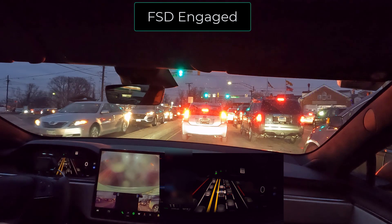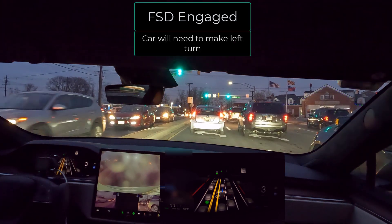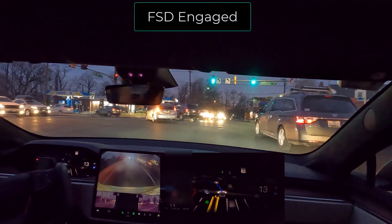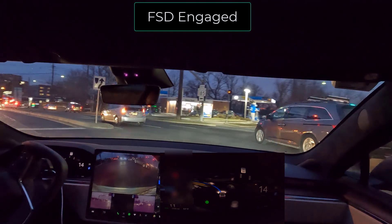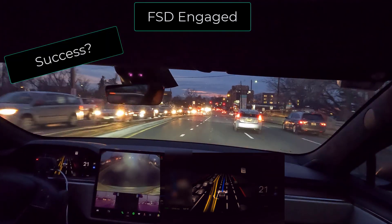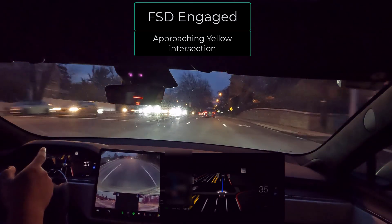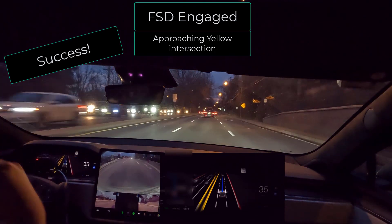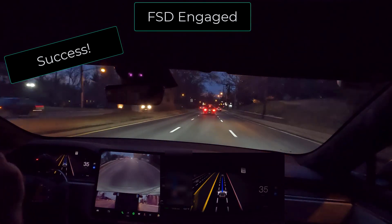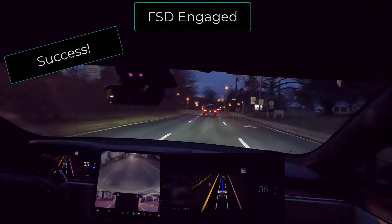I should have disengaged or accelerated through. Here we come to the intersection — there's a lot of cars to my left and to my right. Good. In another one of my videos passing the same intersection, the car would really slow down especially with the yellow light. So I think it recognized the situation and continued on through — that's really awesome. That is really good.